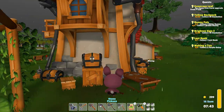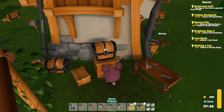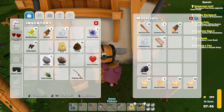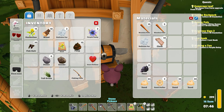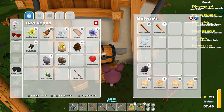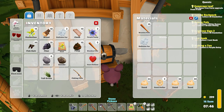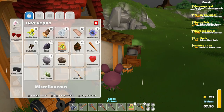For now let's just store it over here. Let's put the sand there. We need the wood, we need some cloth as well, we needed the flint, and a wooden pole. And we need some stone, which is over here.